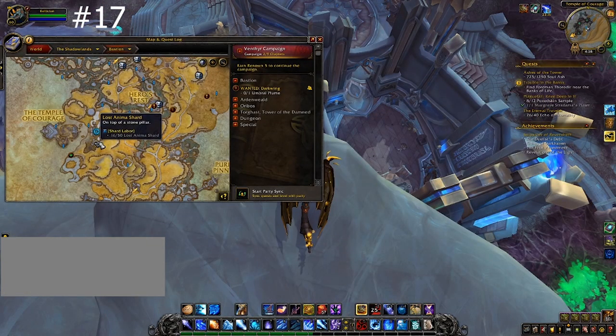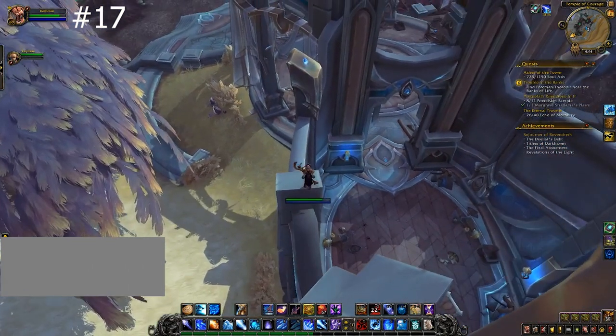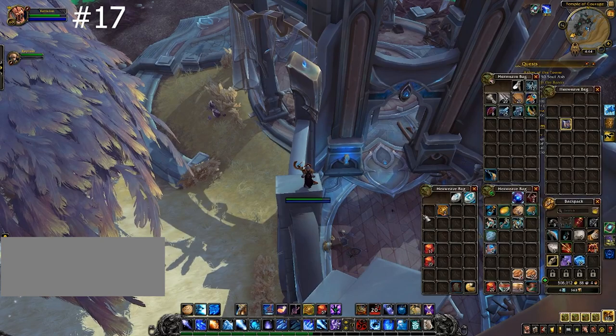Overlooking the Temple of Courage, you are going to do some very precise jumps. First, jump from the rock onto this gray pedestal, and then Goblin Glide over there.